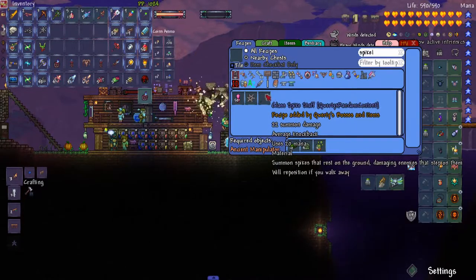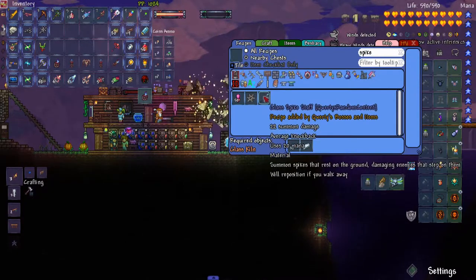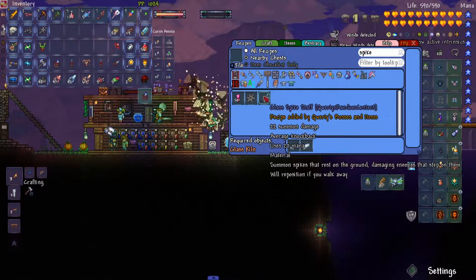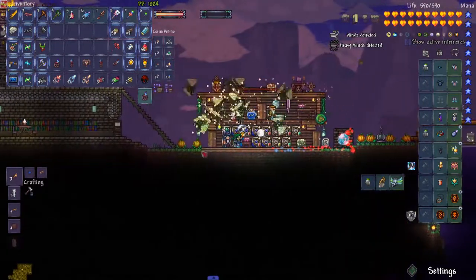Glass spike staff - that's from QWERTY's mod. Glass and silver. Oh that's a bit of a shame - I never got around to that.